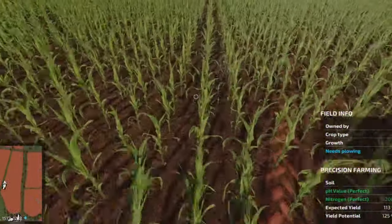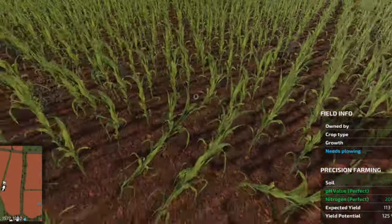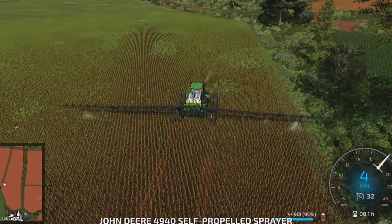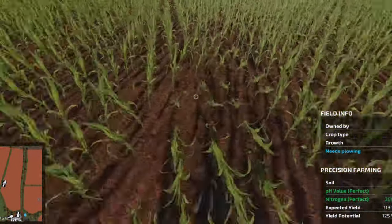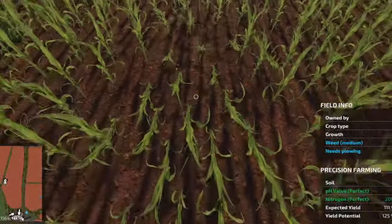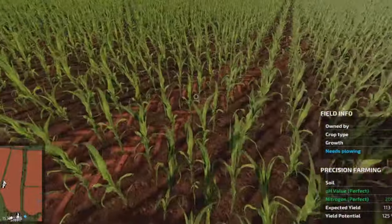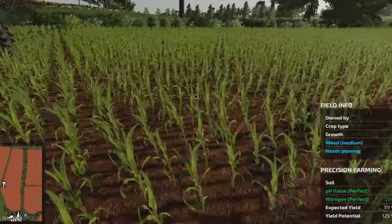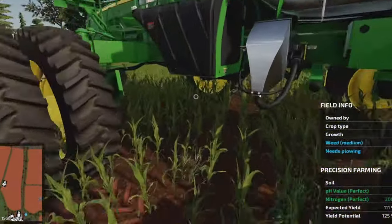Expected yield - why are we down? Everything's perfect... oh, it needs plowing! I didn't plow the field - that's what it is. We sprayed the weeds and it's bumped our expected yield from 11 to 12-13 ish. However, because we did not plow, that's costing us 12 percent yield on this field.